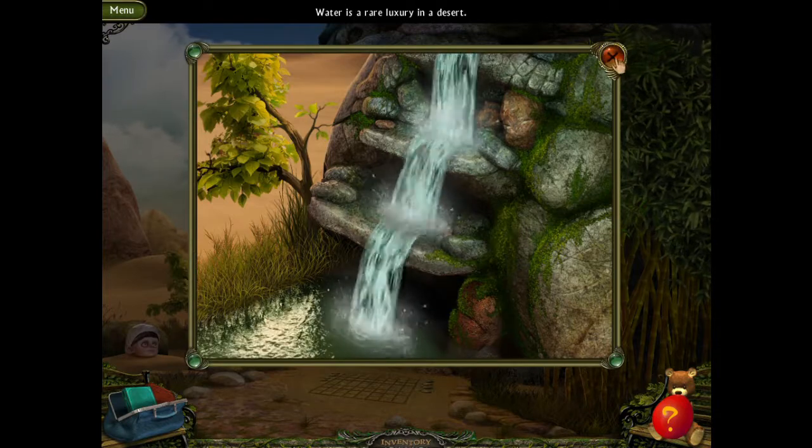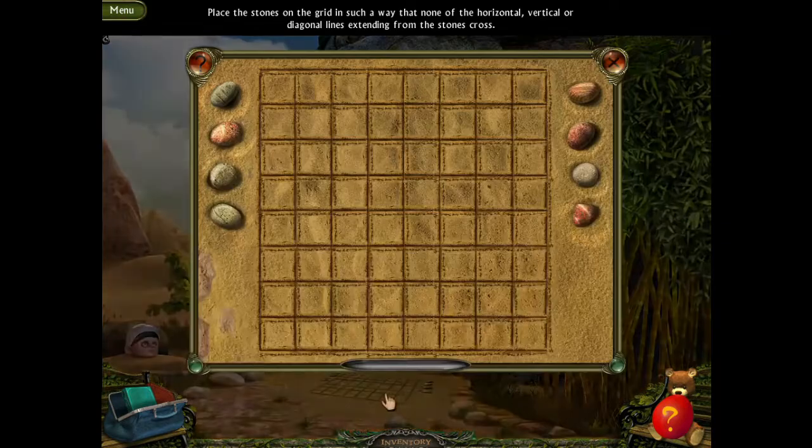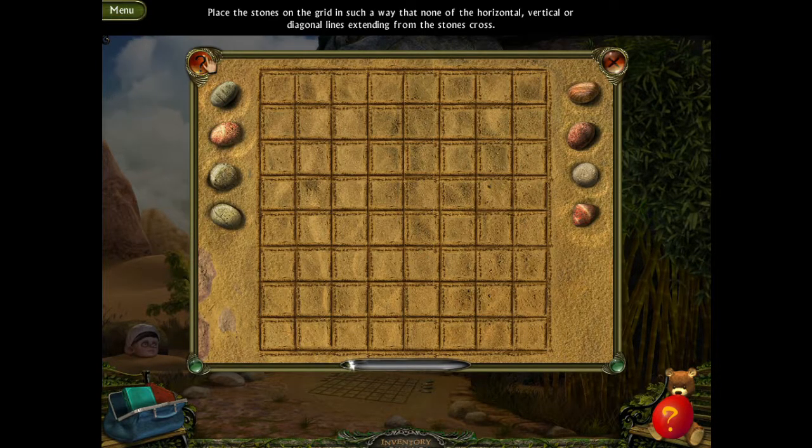Water is a rare luxury in a desert. We have a scarecrow. Place the stones on the grid in such a way that none of the horizontal, vertical, or diagonal lines extending from the stones cross.